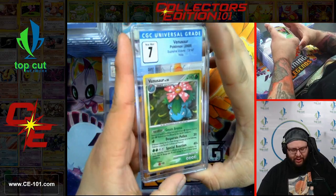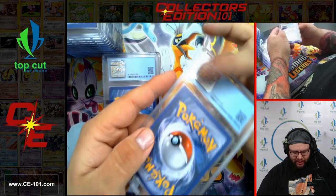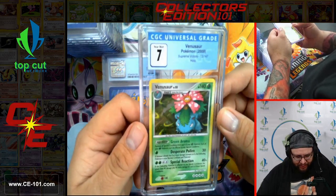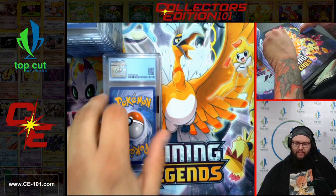Venusaur from Supreme Victors, coming in at a beautiful 7. Front and back look pretty clean, with a couple little dings on the back. I can see a little surface gunk on this guy which would explain that grade — not bad, not bad.